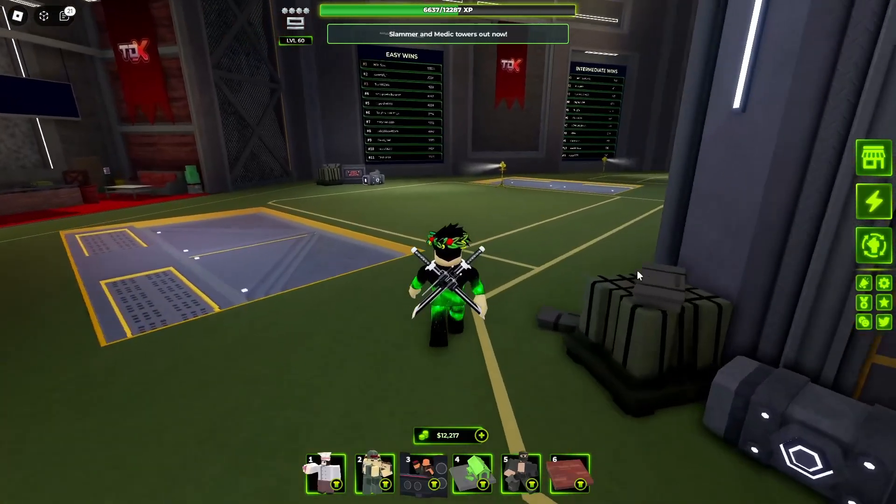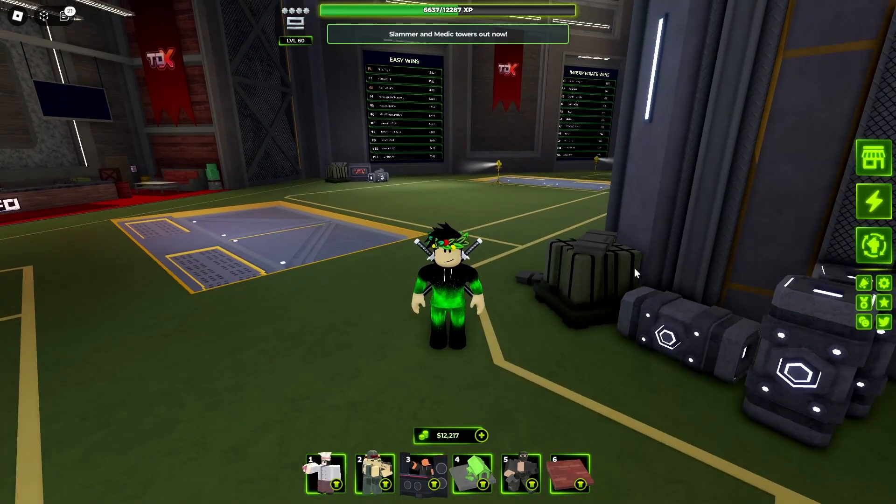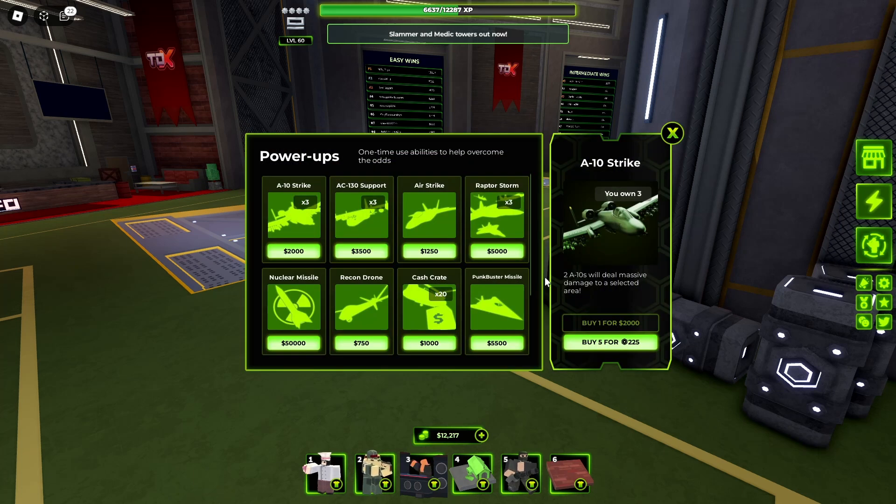Let's go ahead and see what's up. I see the Slammer and Medic towers — that's the most recent update. There are these weird power things now. I think these are supposed to help you in-game — use damage, flash damage.